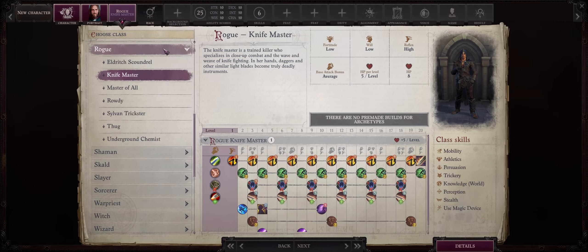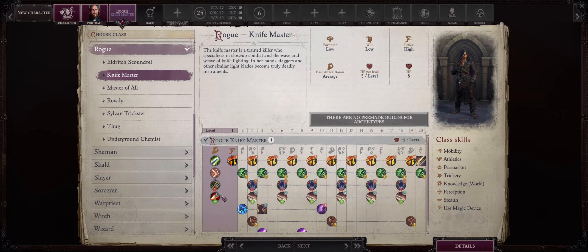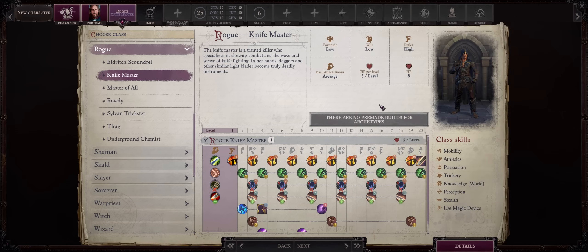Rogues also have two very powerful multiclassing options. First, Knife Master. Like most rogues, you'll get Weapon Finesse for free at level 1, plus one dice of sneak attack. Most importantly, their Sneak Stab ability will increase the sneak attack damage with daggers and other similar weapons — most importantly Kukris, which have the highest critical range. It will change their sneak dice from d6 to d8. And it will work for any sneak attack dice you have from any other class, even the Trickster Mythic Path. So with just one level of Knife Master, you're getting the d8 on all of your subsequent sneaks. Because you also have Weapon Finesse, you might as well start with this if you prefer, or just multiclass in for one level later.